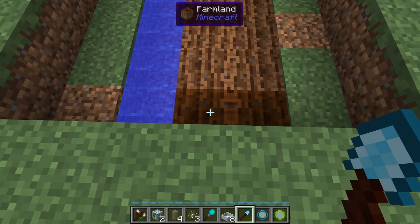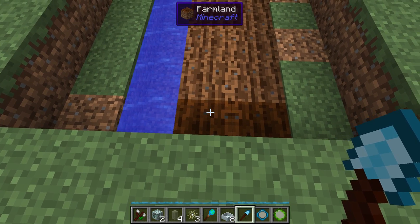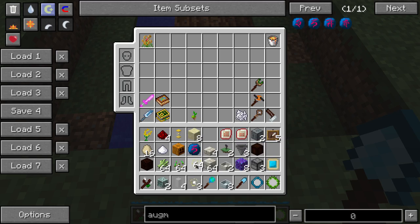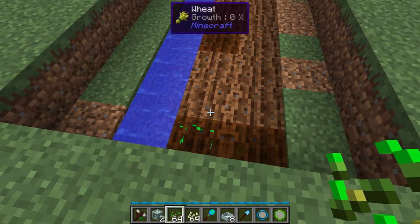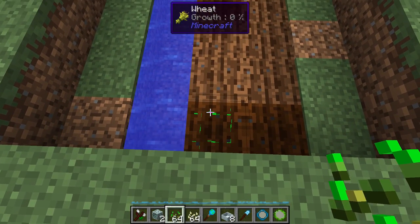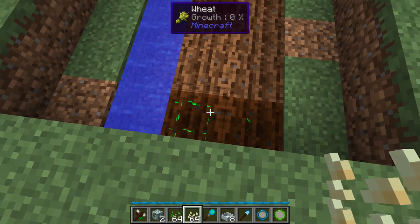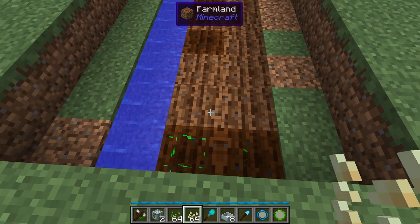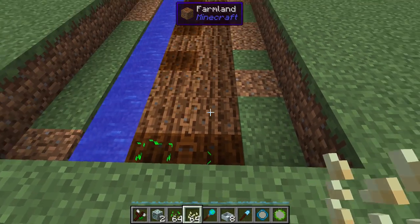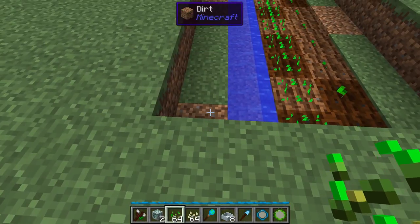Now the reason why we plant a crop here — there are two reasons. The first reason is that vanilla Minecraft mechanics make crops grow faster if there is farmland next to them, and if it's moist farmland. So believe it or not, having this as farmland, even though there's a crop growing in it, will make this pumpkin stem produce pumpkins faster. So I'm going to go ahead and fill that out with seeds. And now I'm going to put down the sugar cane.